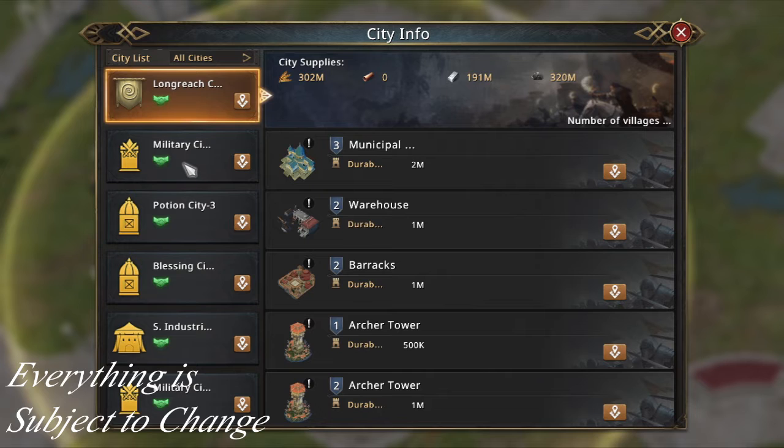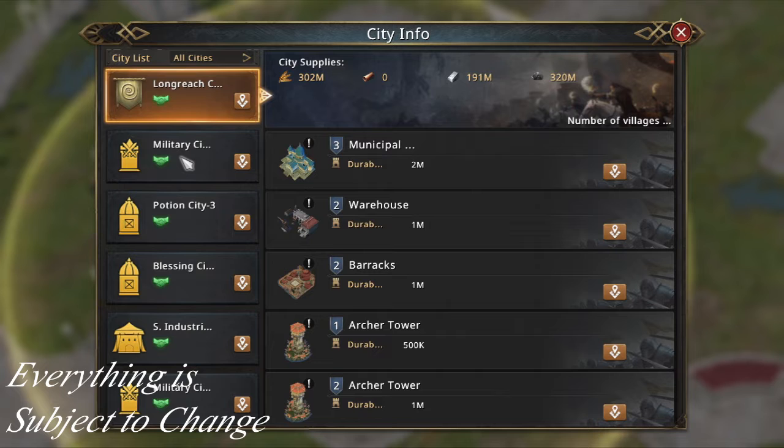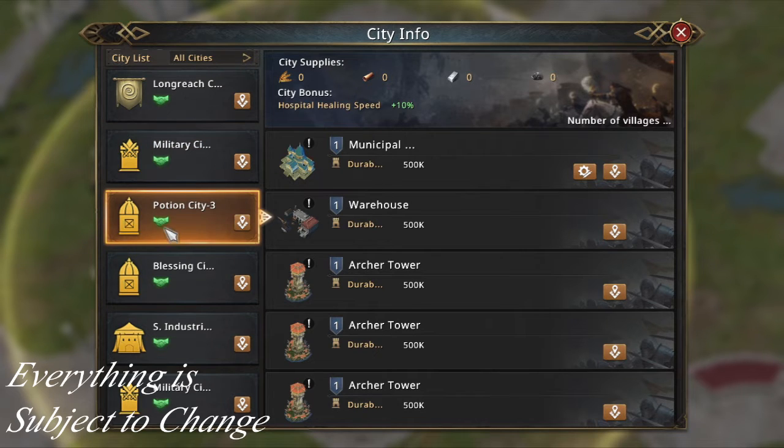The starting Long Reach City gives you some buildings, a starting point on the map, and also a starting resource — we'll take a look at that in a moment. Then there are of course the military cities, which work similarly to fortresses in Glorious Battle. I believe they allow you to send out troops from that specific military city if you want, but it costs wheat to do so, so keep that in mind before sending out your troops.